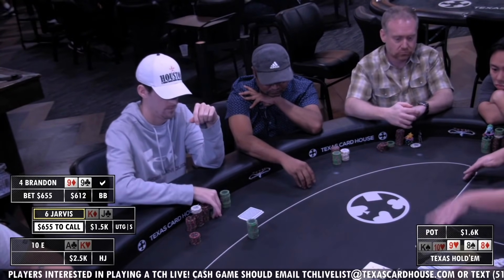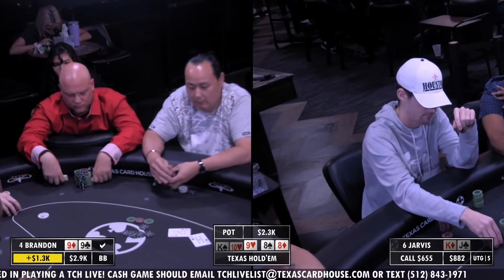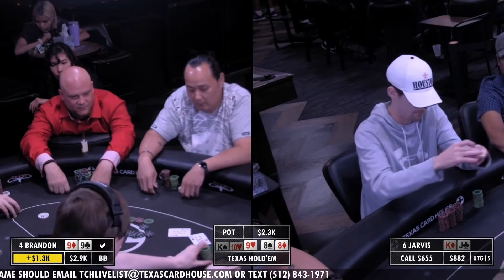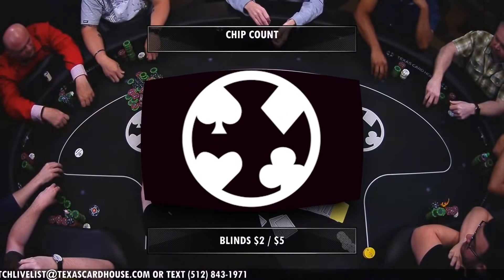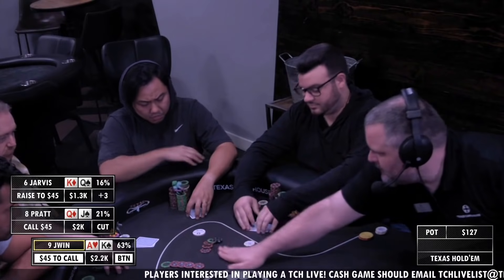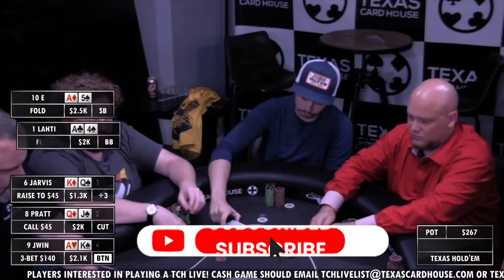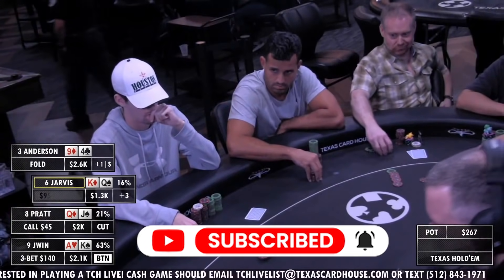He makes the call, which bails E out of having to make a call. He would have probably called — I honestly am not sure. I'm not certain E would have folded, but not certain he would have called either. Jwin waking up with a king on the button after an open and a call, three-bet it up. All the aces out there — all the aces.